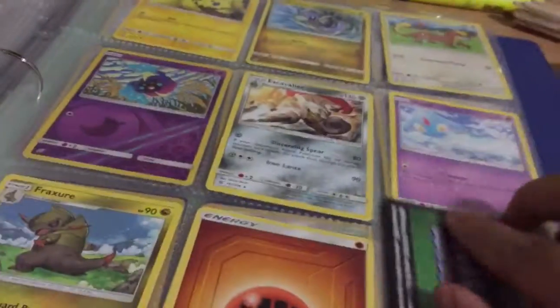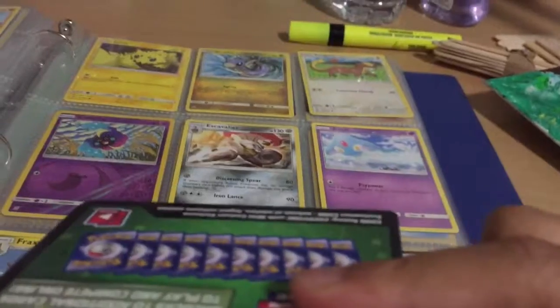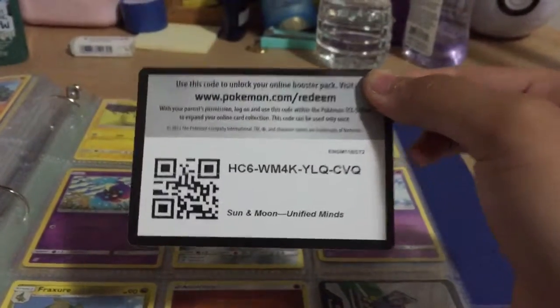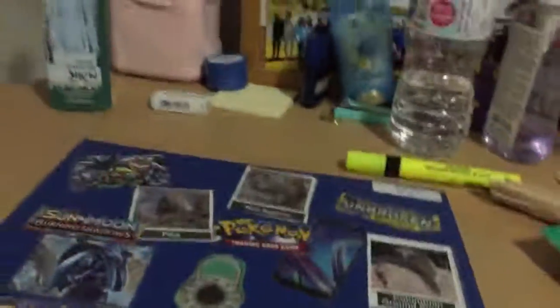And I'll show you a code, I promise. I'm sorry it's a green code because I get dead packs. This is from Unified Minds — whoever gets this first, I hope you redeem it. You get a Unified Minds code, so use it please. Just scan it, scan it, do whatever. Thanks for watching — this is Beanie Boo Poke Cuteness, and I'll see you later.